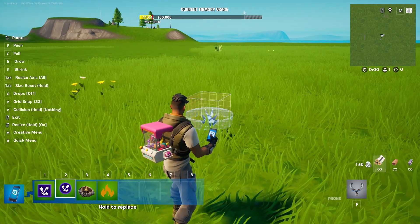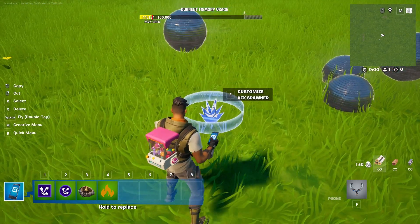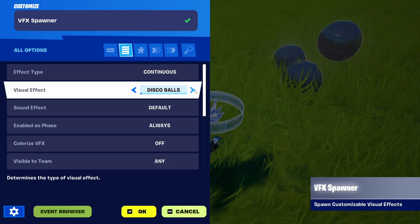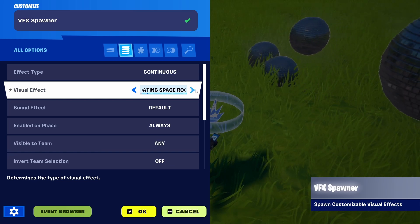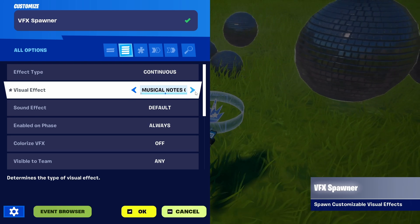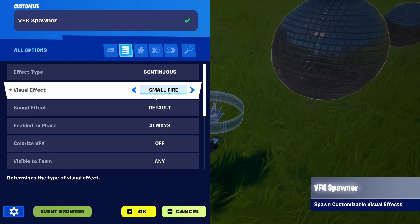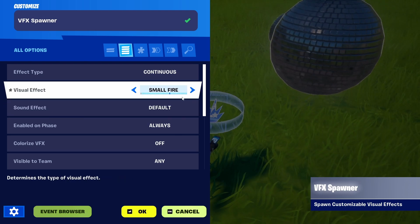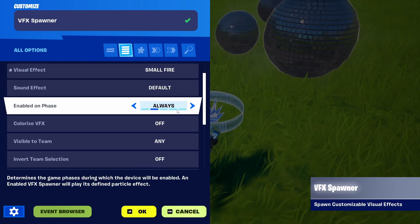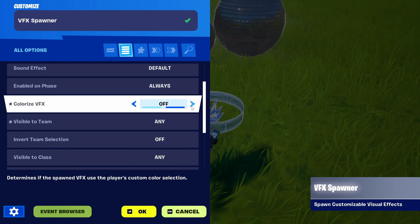So the last option is the simplest — it's the VFX spawner. Here you have the option of choosing different effects, and when you go towards the middle you will find small fire. It sounds very underwhelming, but I'm going to show you why I think it works the best. So we're going to keep the small fire. We can colorize the VFX, but we won't do that either.